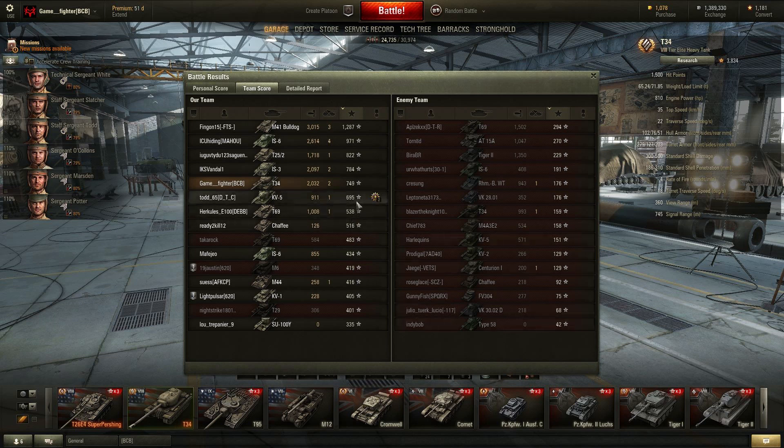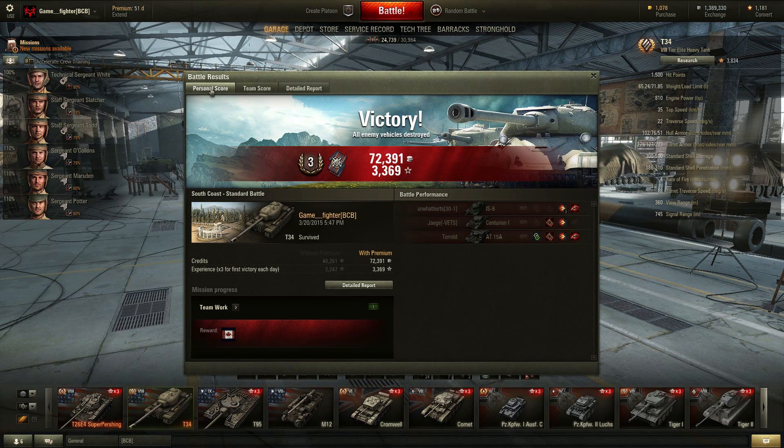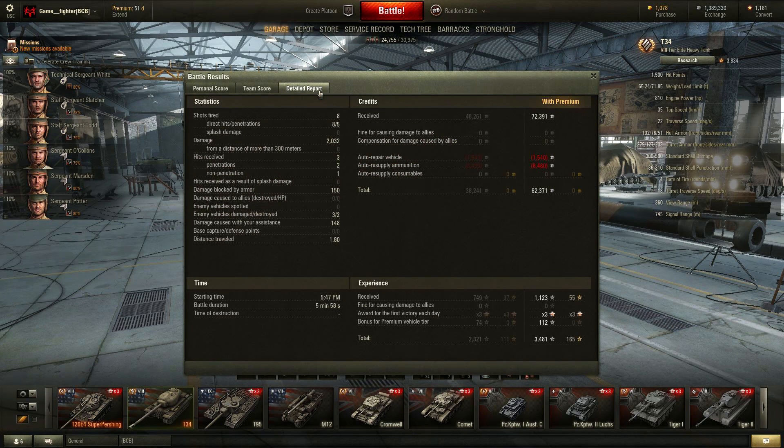Looking at the results of the battle now — I was not the top scorer. The M41 Bulldog had the high score. But look at that take home — 3000 experience. For a first battle ever in this tank, that's pretty dang good. The take home was 62,000 credits. He is premium, so this would have been 38,000 credits non-premium — that's still really good. I did over 2,000 damage, blocked 150, and got spotting damage of 148. Eight shots fired, five penetrations, a couple bounces.